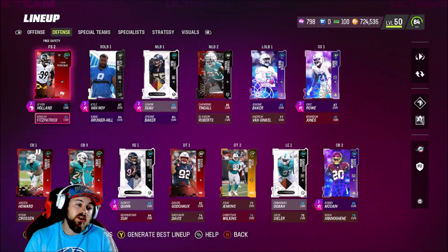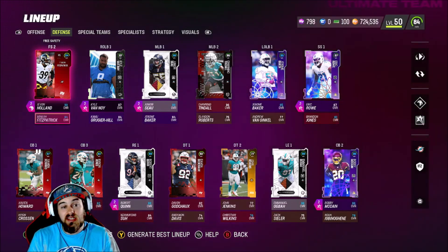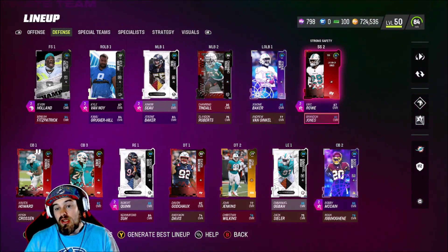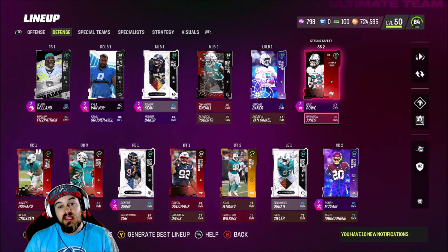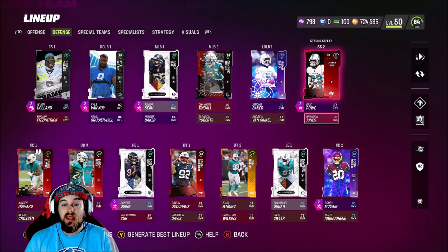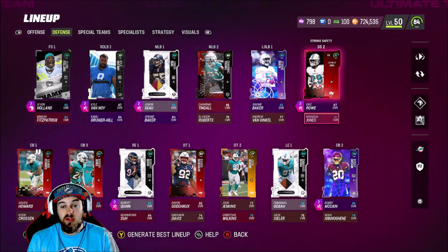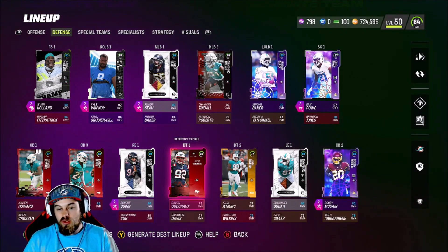On the defensive side of the ball: Javon Holland, Minka Fitzpatrick — who after his performance today could get Team of the Week. He had a pick-six, he had a blocked PAT that sent the game to OT, and he had a very good game. Brandon Jones was also one of our stars today — he had a deflection on third down, a sack where he forced a fumble, scored a defensive touchdown off it, and was everywhere blitzing. Very excited to see the future of him on this defense.